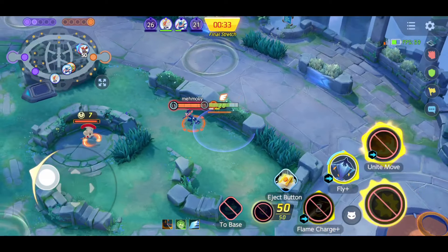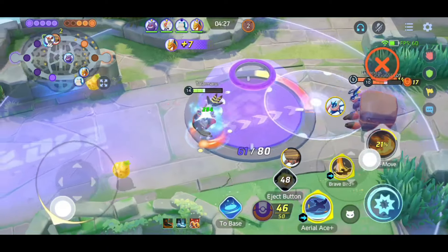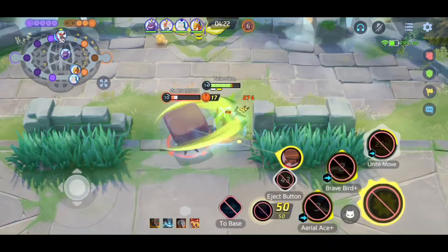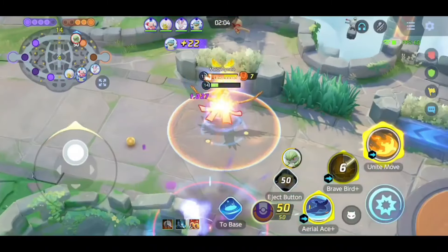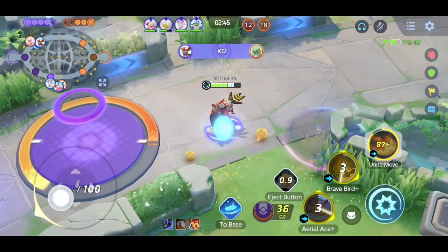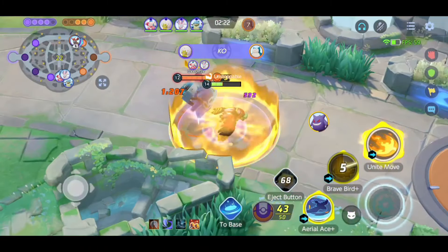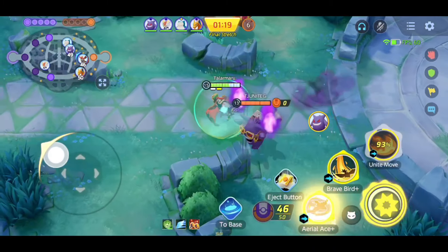One thing I love most about Talonflame is his unite move — with it he can literally wipe away the whole enemy team. This is why his unite move is really useful in the final stretch. Moreover, his unite move has a very low cooldown, so you can charge it quickly and use it in every team fight. Talonflame is also quite easy to master; you don't need lots of practice to play him properly because he is beginner-friendly.